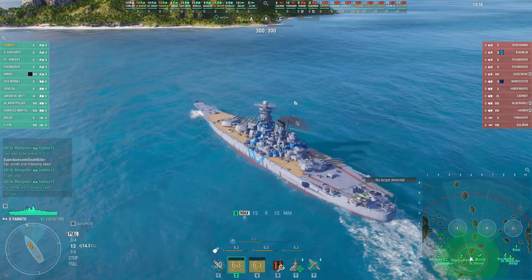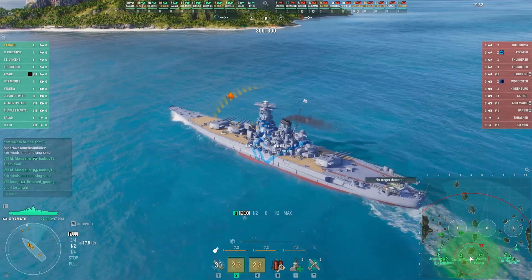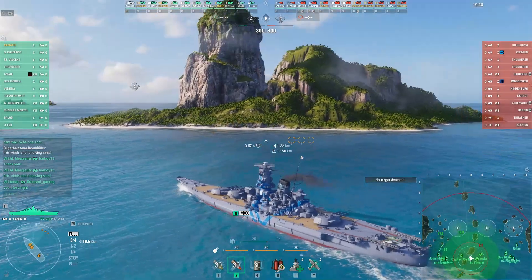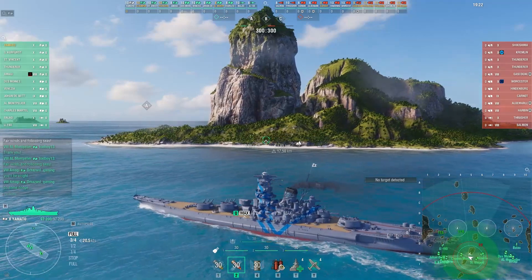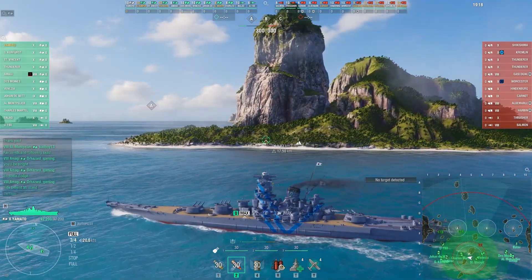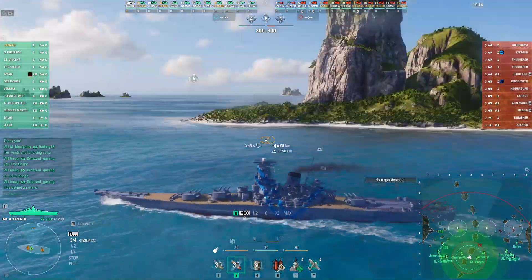Taking a look at the lineup: you've got Yamato and Shikishima. Now Shikishima is a beast of a battleship versus Kremlin. Of course these aren't direct lineups, but going through the matchmaking here — you've got a Saint Vincent versus Thunderer.